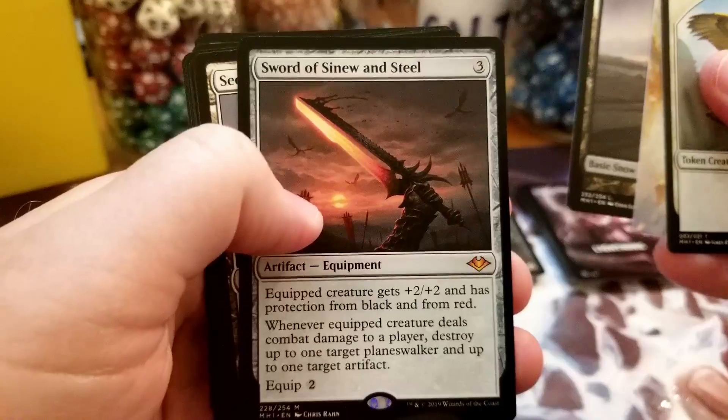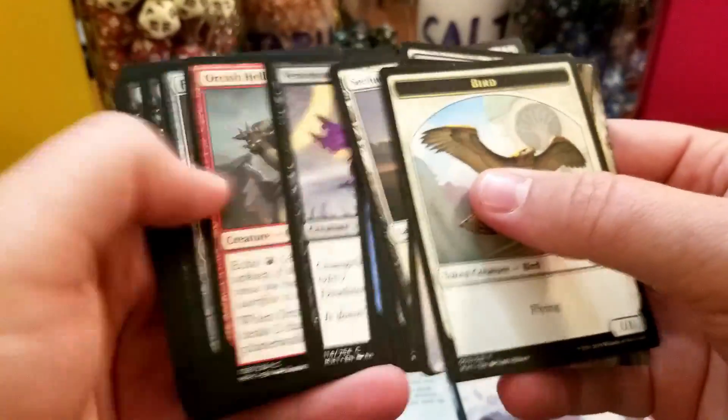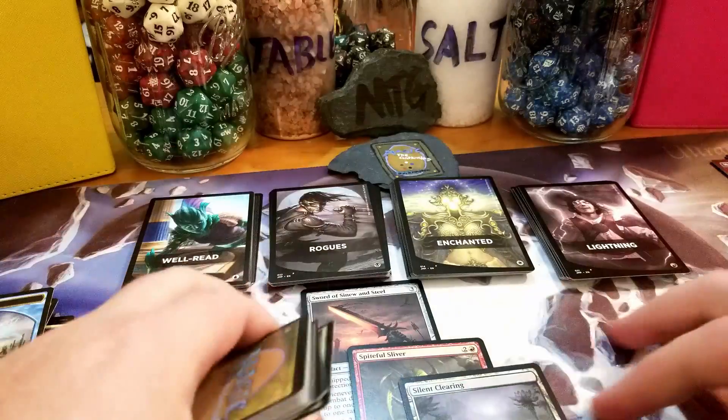Let's see what we got in the Modern Horizons packs. Ooh, hey — we're already doing better. Sword of Sinew and Steel! I think this is pushing $15-20 now, so that's exciting. You can never complain about a good mythic. Spiteful Sliver — slivers are always worth like a buck, can't complain. And last but not least — Silent Clearing! Yeah, you know what, I did alright on these three packs.